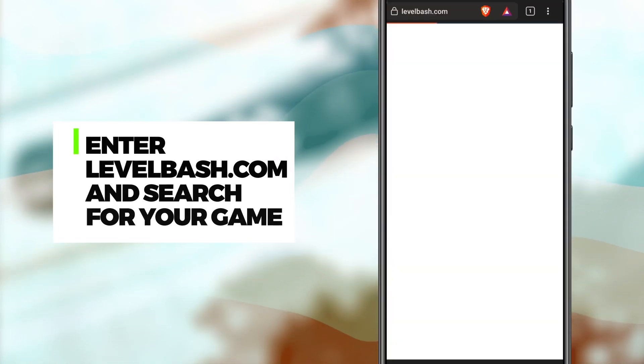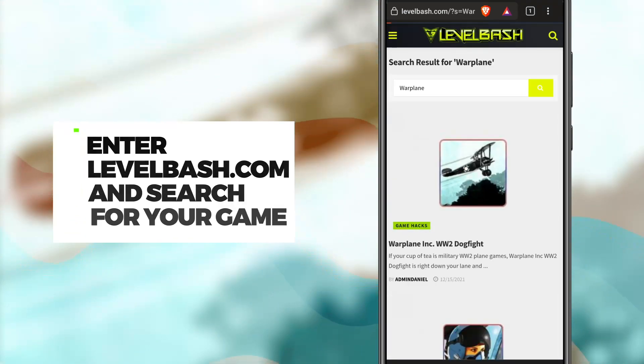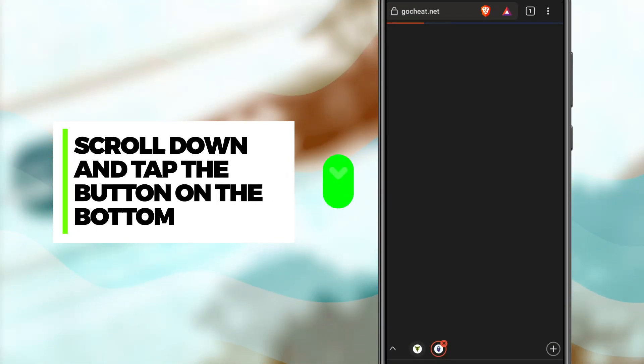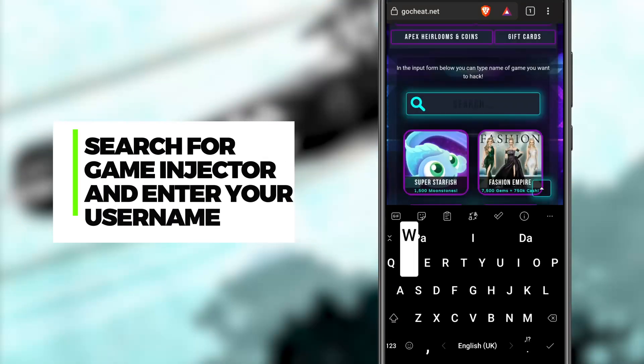Welcome to Level Bash Tutorials. Let me show you how to use our tools. Search Warplane Inc WW2 Dogfight on our website, scroll down and tap the button on the bottom of the page.